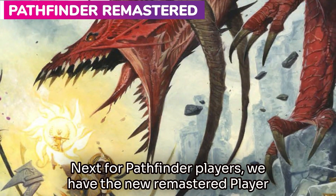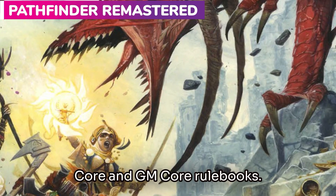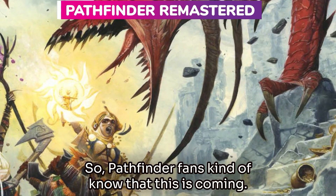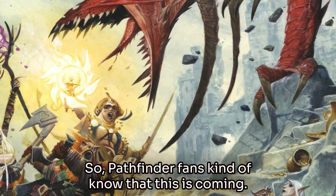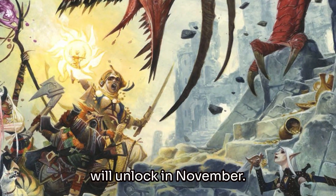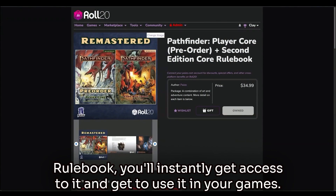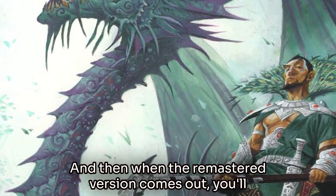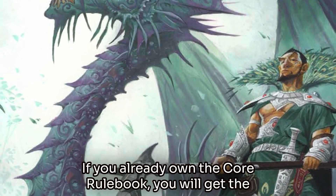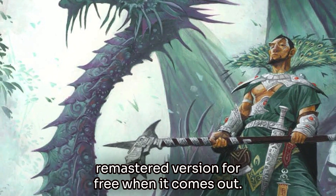Next, for Pathfinder players, we have the new remastered Player Core and GM Core rulebooks. Pathfinder fans know this is coming. The pre-order is available right now on Roll20, and it will unlock in November. If you buy it now and you don't already own the original Core rulebook, you'll instantly get access to it and get to use it in your games. Then when the remastered version comes out, you'll unlock that in November. If you already own the Core rulebook, you will get the remastered version for free when it comes out.